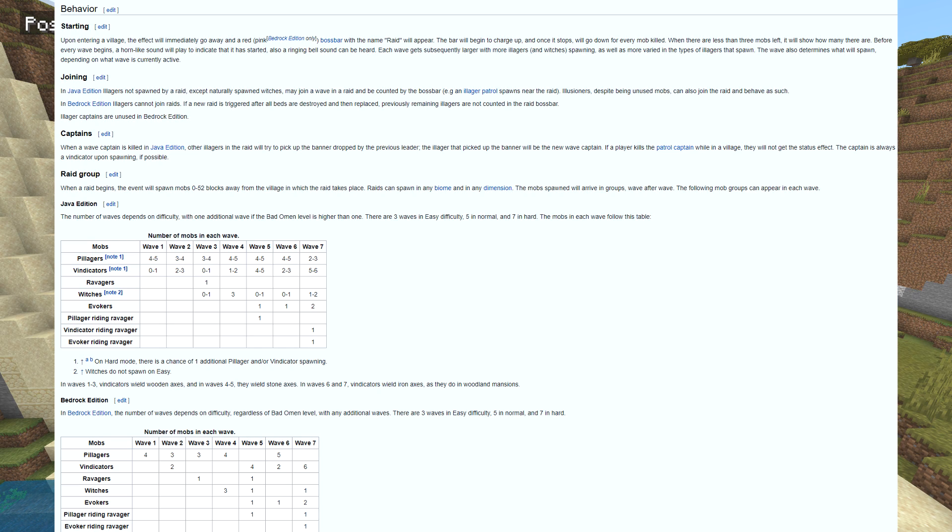When a raid begins, the event spawns 0 to 52 blocks away from the village, in any biome or any dimension — I did a video showing a raid in the End dimension. Mobs arrive in groups wave after wave. Vindicators and ravagers only appear in waves 5 and 3 on Bedrock Edition. A pillager riding a ravager and an evoker riding a ravager will only happen in wave 7 on Bedrock Edition. Witches also come into the mix.